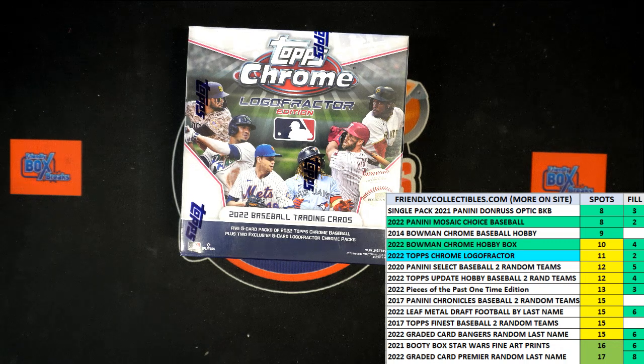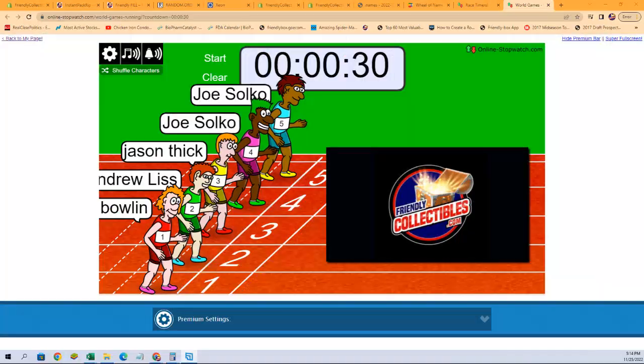All right, here we go. This is Filler B for 2022 Topps Chrome Logo Fractor Edition Box 102. We've got 30 seconds on the clock, five racers at the line. We need to switch over to our racers, shuffle them seven times, and send them on their way. So let's switch over to that screen right now.